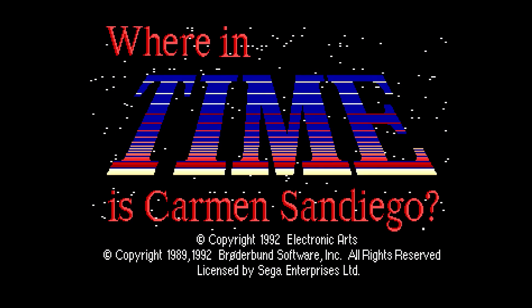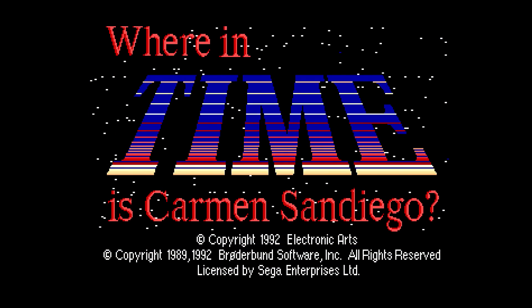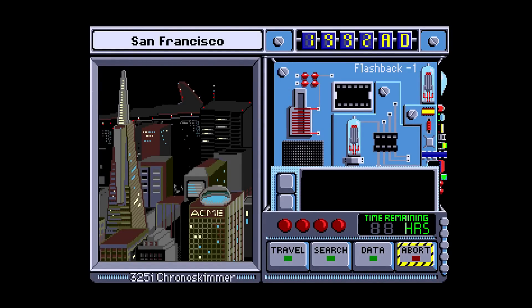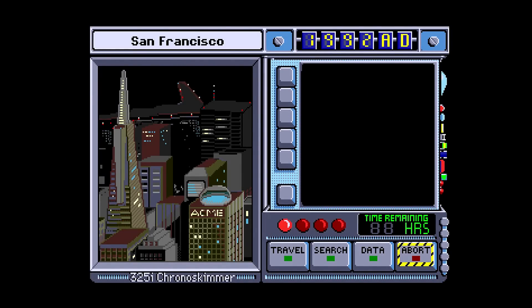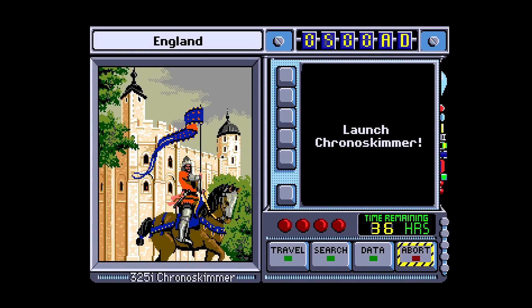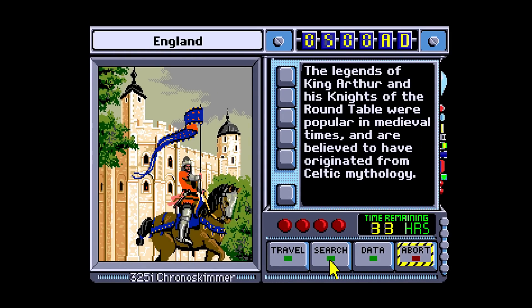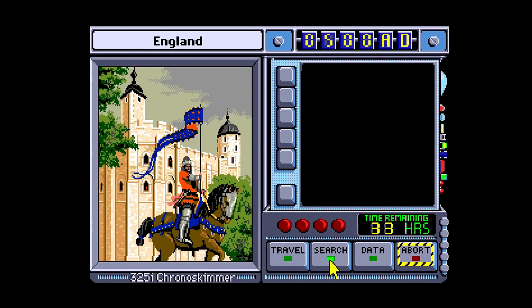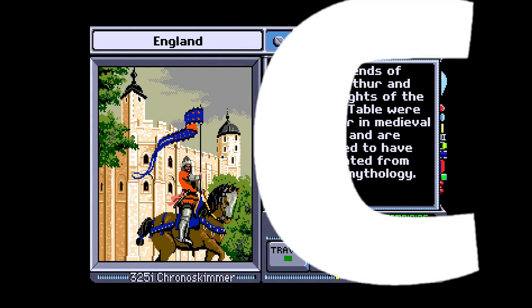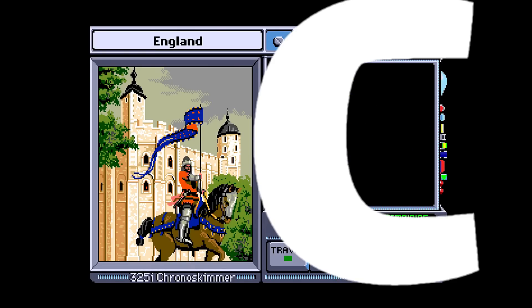Where in Time is Carmen Sandiego is an educational game that came bundled with a desk encyclopedia. A lot of people are going to have happy memories of playing this either at school or in an educational setting. It's going to teach you about history and locations, and if that's your thing, go for it. For me personally, I love games such as Oregon Trail, but this is just okay for me — it's a C.